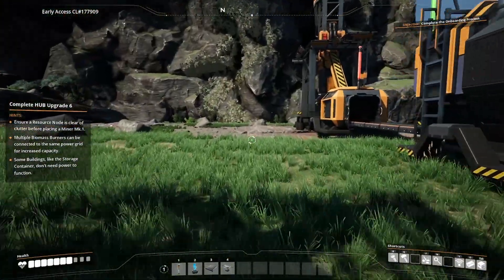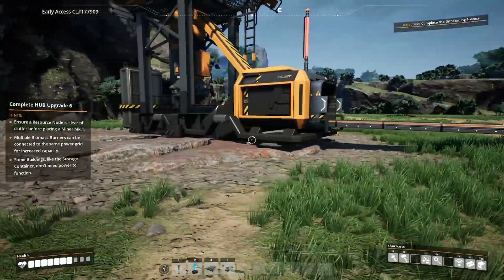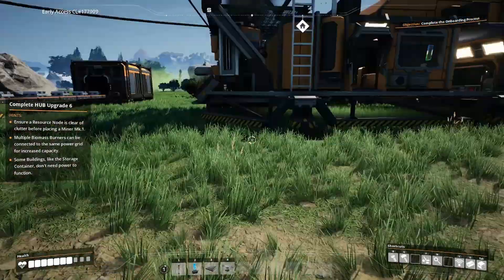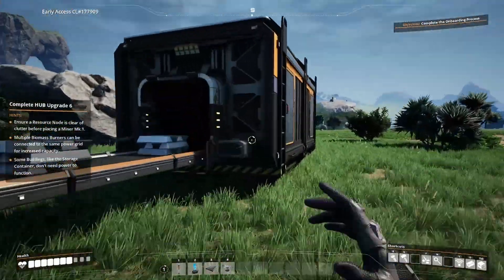Ensure resource node 1 is clear of clutter before placing miner. Multiple biomass burners connect to the same power grid. Some buildings - late storage, blah blah blah. I complete hub upgrade 6. Lovely.